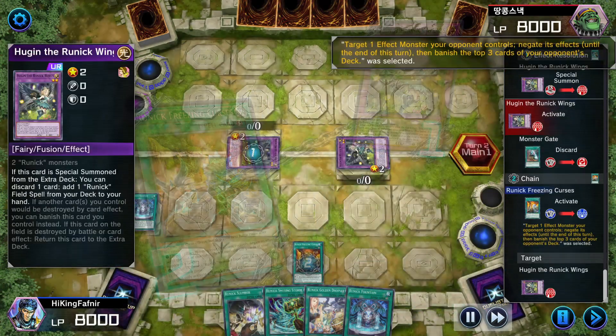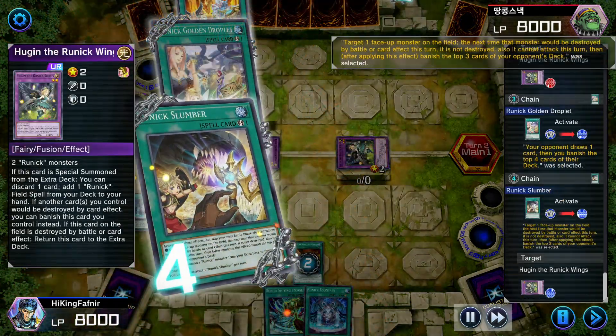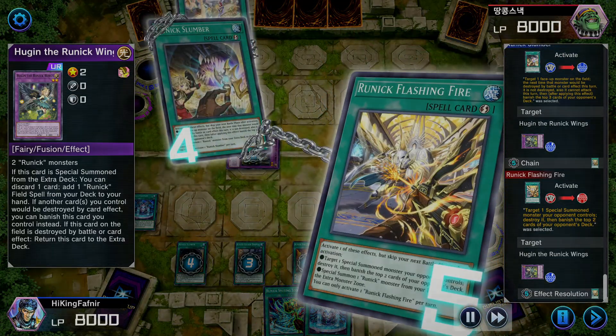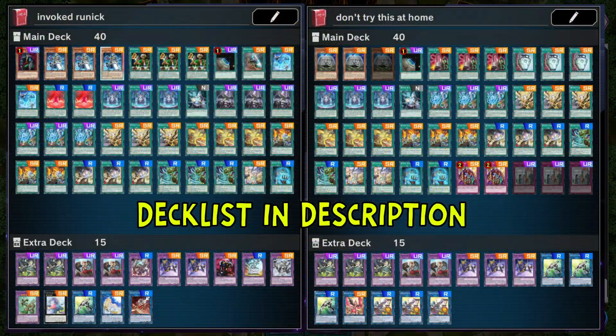Today's guide is about Runic, the deck that makes everyone crying in Duelist Cup. This guide won't be the usual combo guide, but it's more about explaining how to properly play the cards and respond to your opponent's actions. I've added timestamps in the description and pinned comment so you can directly check the info that you need.